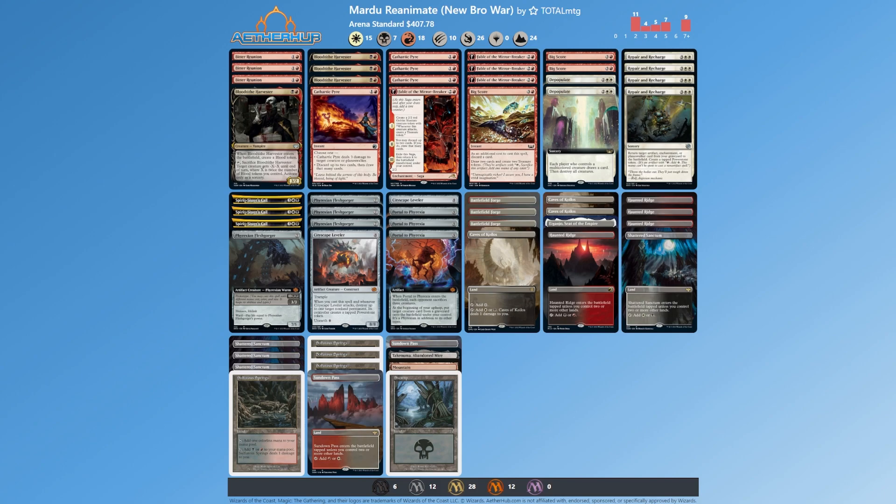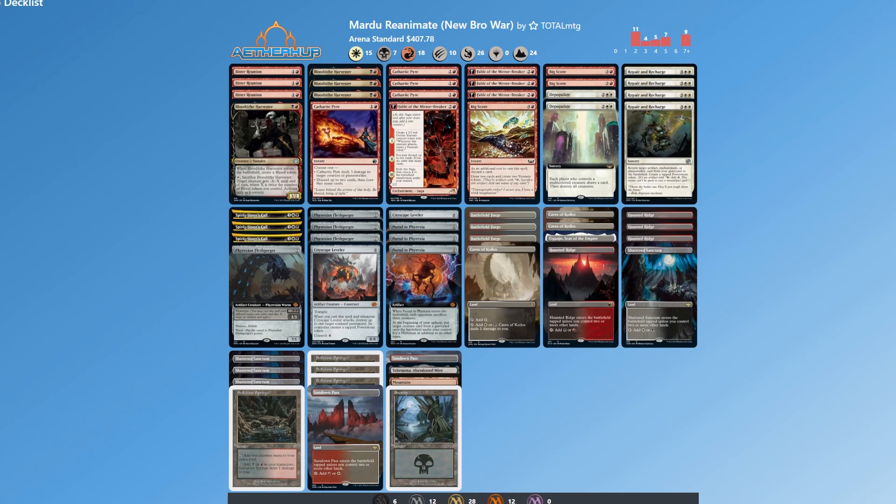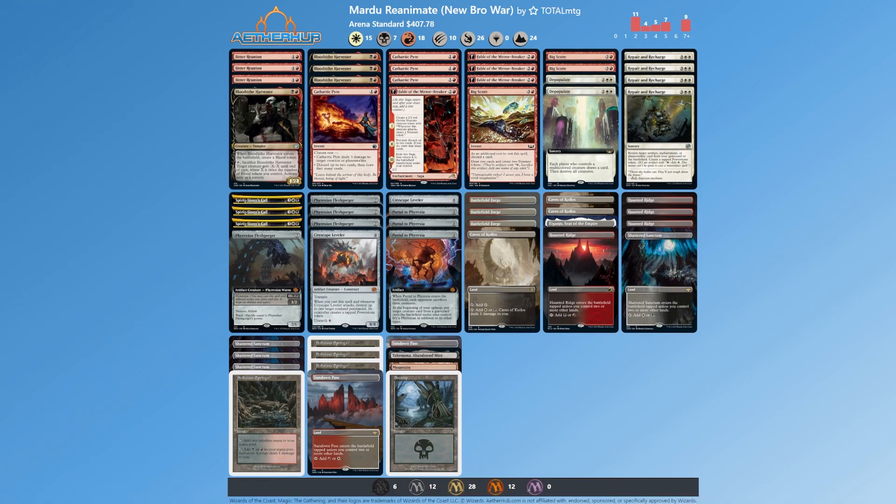Exile is not our best friend — the worst card we can come against is Farewell, that's a nightmare. I thought about adding blue for counterspells, but the deck works well as you'll see from the gameplay. We've got discard outlets, ways to make treasures, and Depopulate as a two-of. We can potentially get a turn four or five Repair and Recharge to put something on the battlefield early, and Depopulate puts stuff into the graveyard to trigger our Portal to Phyrexia. Sit back and enjoy the gameplay!